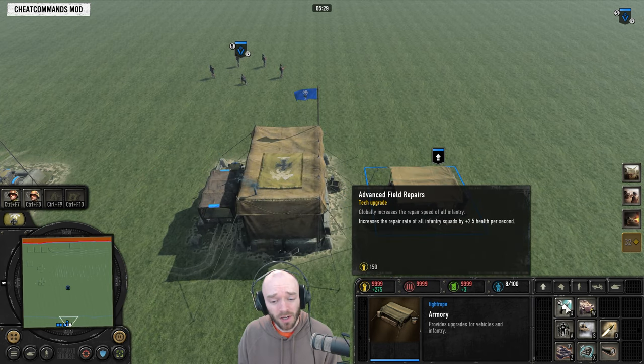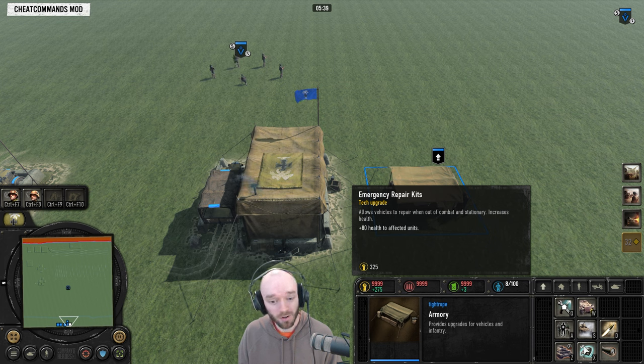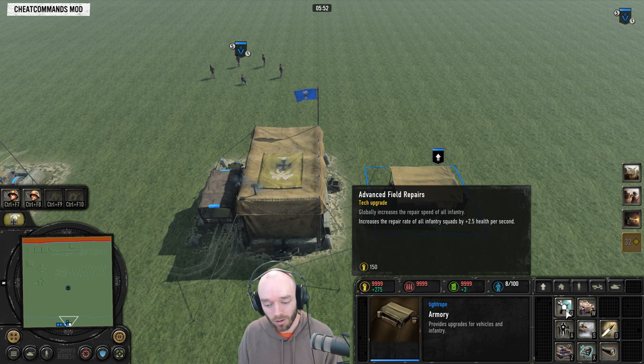Advanced Field Repairs has had a 50 manpower cost reduction and has been moved from the final tier down to the first tier. Previously it had to compete with Emergency Repair Kits and always came up short because the extra health and auto-repair are just too strong to compete with. Bringing it in earlier might see some play now.